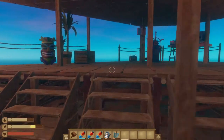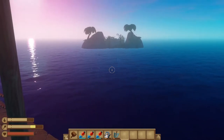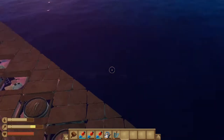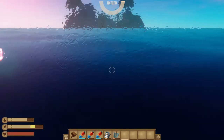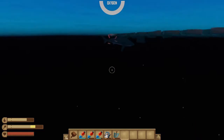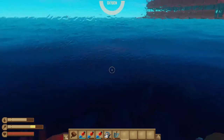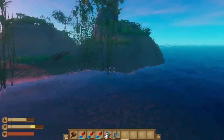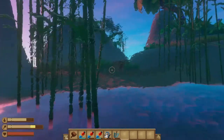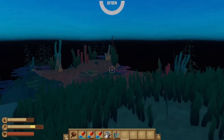A lot of the game involves swimming around islands looking for crafting materials, and as you're probably aware there's a shark that likes to follow you around. But actually the shark doesn't follow you — its path defaults to the raft. So if you want to explore the waters around an island without being hassled, just park your raft a little ways away from the island.